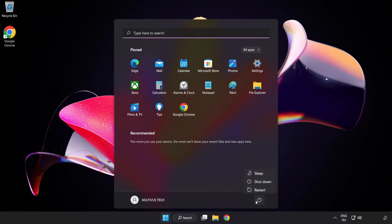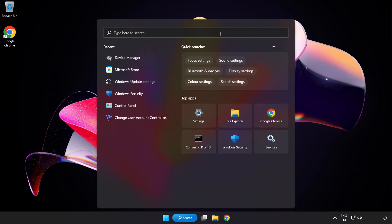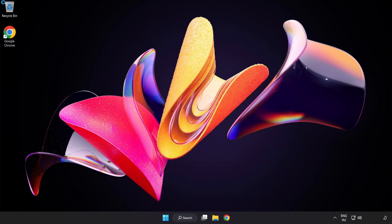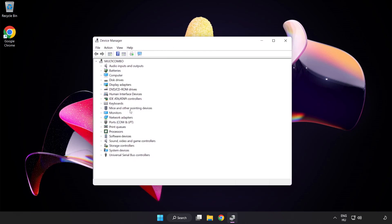Close Window and Restart Your PC. If that didn't work, click the Search Bar and type Device Manager. Open Device Manager and click Sound Video and Game Controllers.